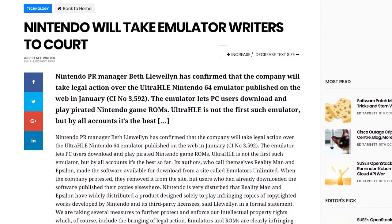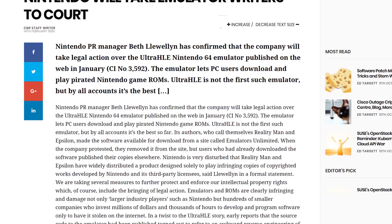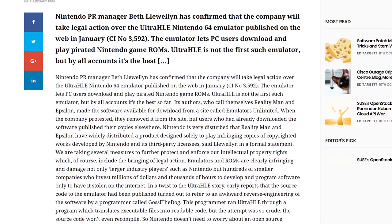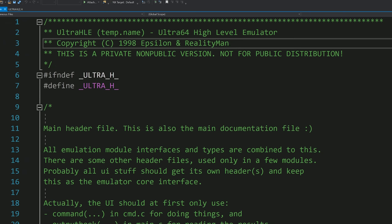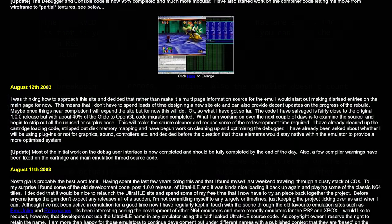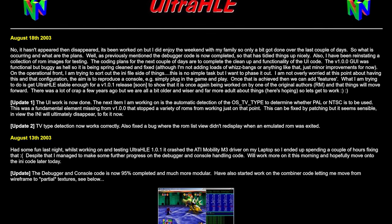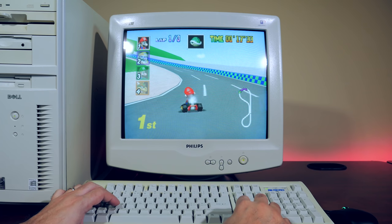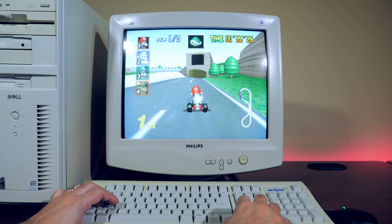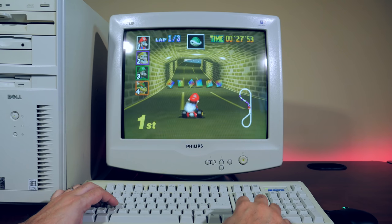In February of 1999, a few weeks after the launch, Nintendo confirmed they were beginning lawsuit proceedings against Epsilon and Reality Man. However, the lawsuit never went to court, and Epsilon and Reality Man disappeared from the scene. There were rumors that they both landed jobs at Nintendo working on the GameCube architecture. In 2002, the Ultra HLE source code was leaked, giving insight into how they utilized HLE techniques. Reality Man resurfaced in 2003 and made some updates discussing the next version of Ultra HLE, but disappeared again after a few posts. Although Ultra HLE never saw another official update, its legacy and HLE techniques were used in many other Nintendo 64 emulators that ultimately surpassed its compatibility.